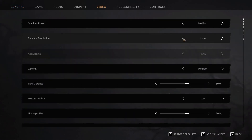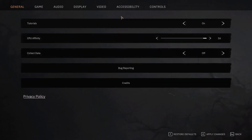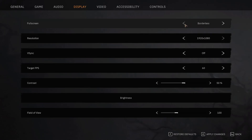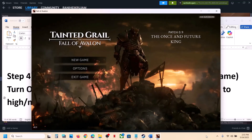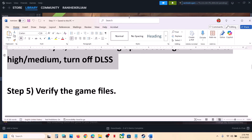Turn off DLSS by selecting None, apply the changes. You can also try Window Mode: go to Display, and if it is set to Borderless switch to Window Mode. Lower the resolution — if set to 4K, try 1920x1080 or even lower — and check.